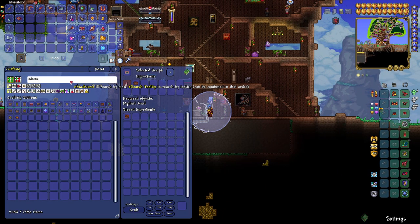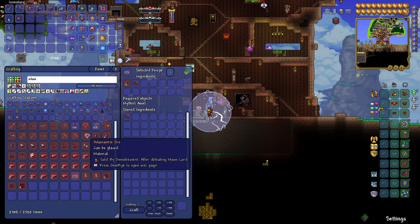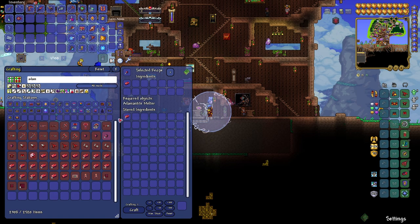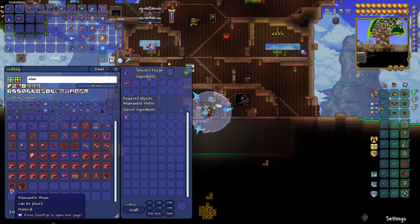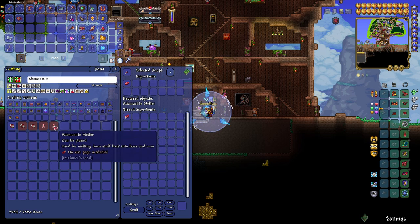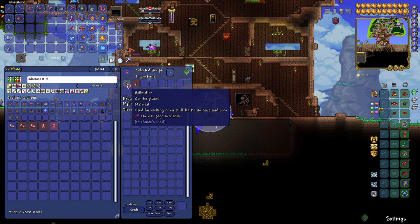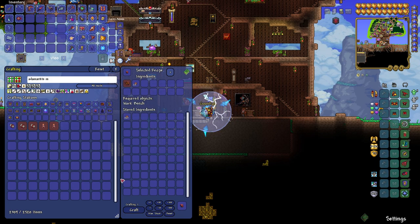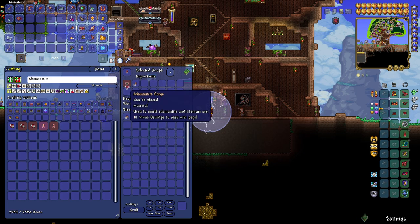One more cobalt, one more mithril, adamantite ore. You can convert titanium ore to adamantite ore. You can convert bars to ore, but we need an adamantite melter. The adamantite melter takes a hellmelter and 30 adamantite ore. I can't make a hellmelter right now. Well, we can go get ore right now — wait, we can't. I think adamantite is the third tier; we would have to kill the final mechanical boss. We can go fishing.